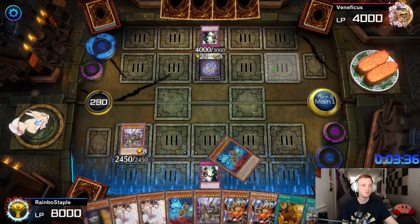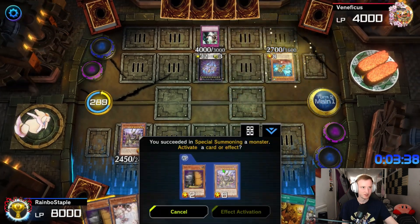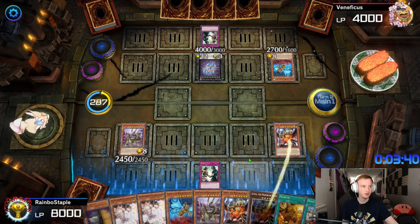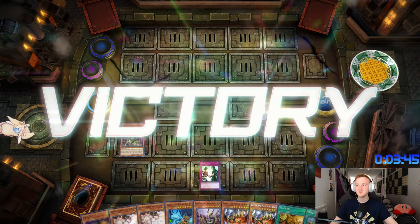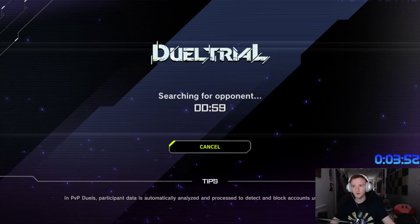Let's get rid of what's dealing me damage — Godala. Get Alpha, and there we go. It's just that easy. To be fair, Maxx C carried me a little bit, but I think if he saw the Kaijus he was still losing. Alright, let's go for game two and see if it can be as easy as game one.